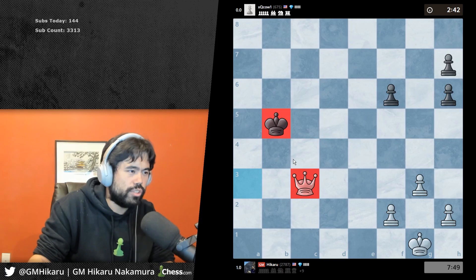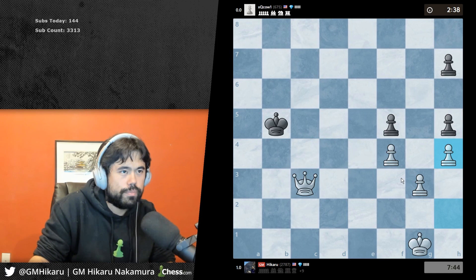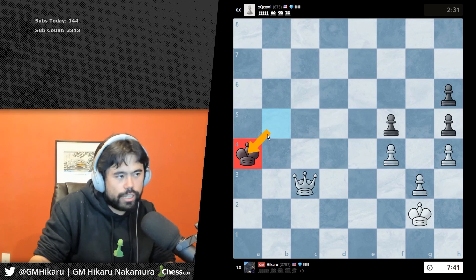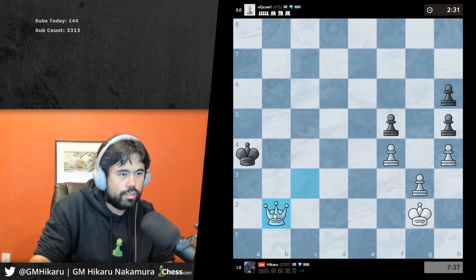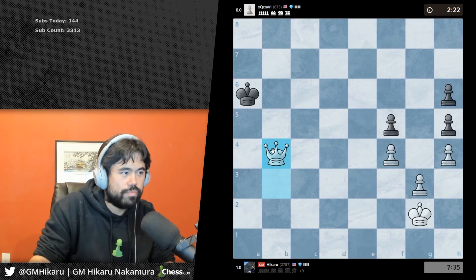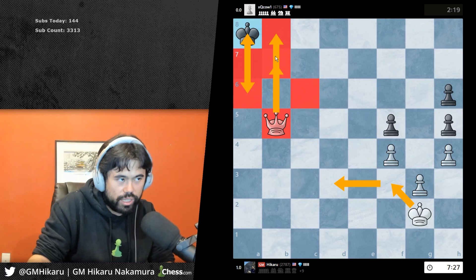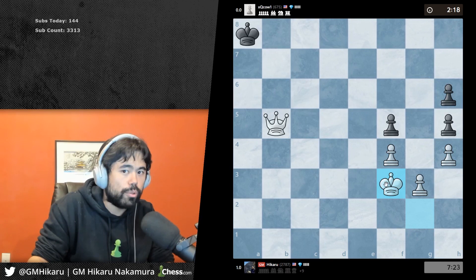The way you checkmate: you leave the queen one square away from the king and basically wait until the king moves, then push the pawn. Now that the king is on this edge of the board you just keep the queen one square away from the king like this. You force the king back up the board and then bring your king over to win. I bring the queen to this square — you have basically three squares — and now I bring the king all the way over and put the queen right next to the king for checkmate. It's unstoppable.